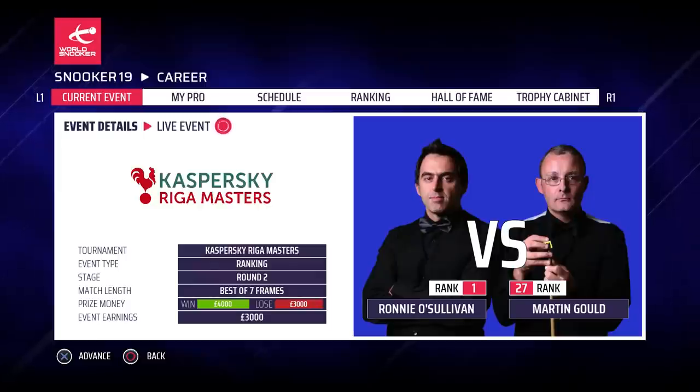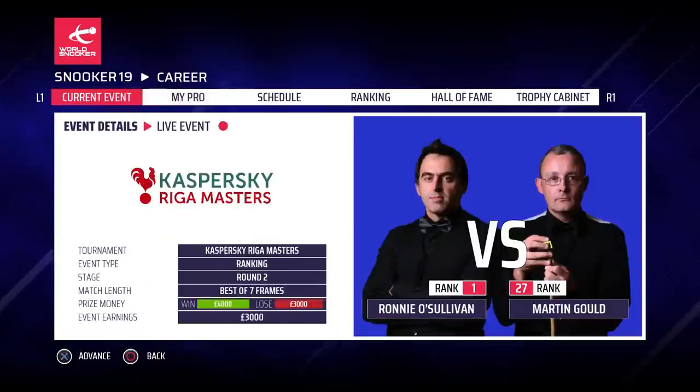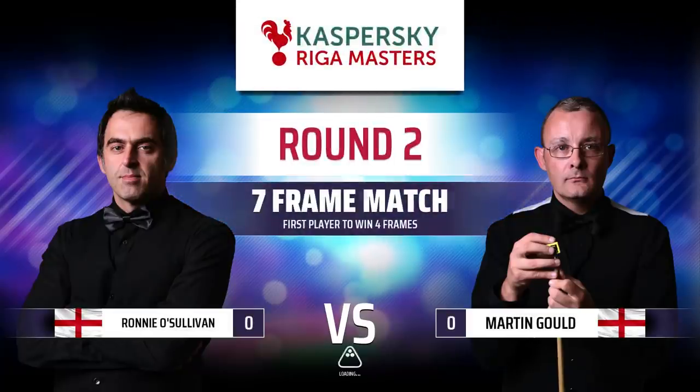Hey guys, welcome back to some more Snooker 19, part 3 of our Ronnie O'Sullivan career mode. Today we start the second round of the Riga Masters against Martin Gould. I'm sure this will be much more of a challenge than our first match against Daniel Wells, although Wells put up a creditable fight and gave us a bit of a scare. There will be another episode of this series out later today, depending on how this match goes.